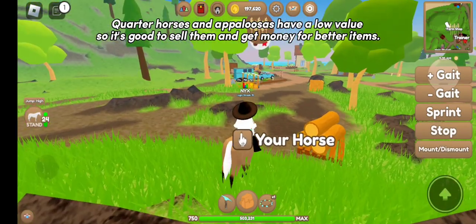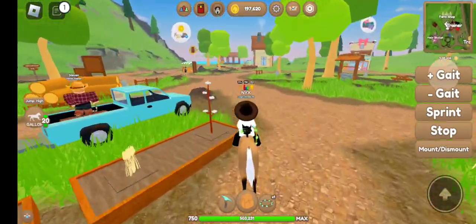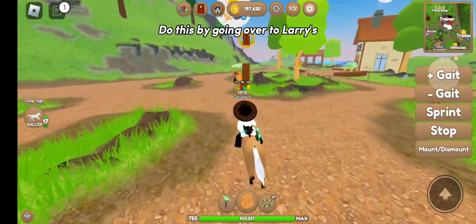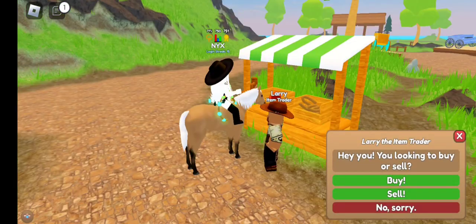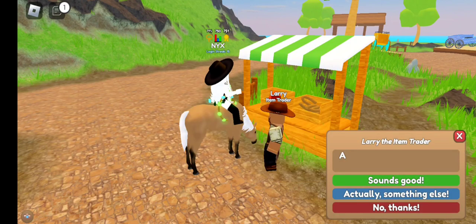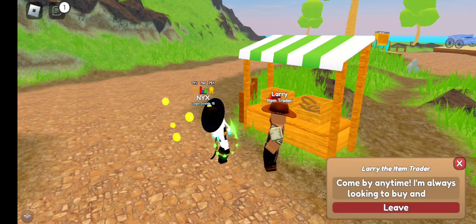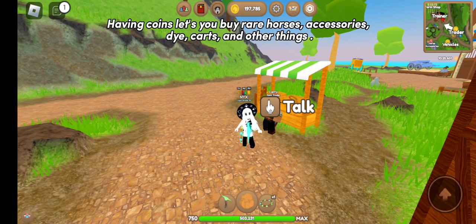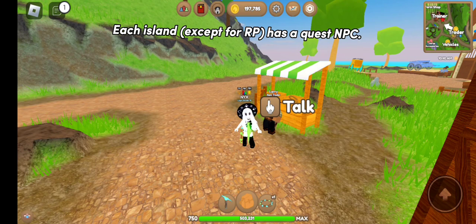Quarter horses and appaloosas have a low value, so it's good to sell them and get money for better items. Do this by going over to Larry's. Having coins lets you buy rare horses, accessories, dye, carts, and other things. Quests are also a good way to get money and XP — each island except for RP has a quest NPC.